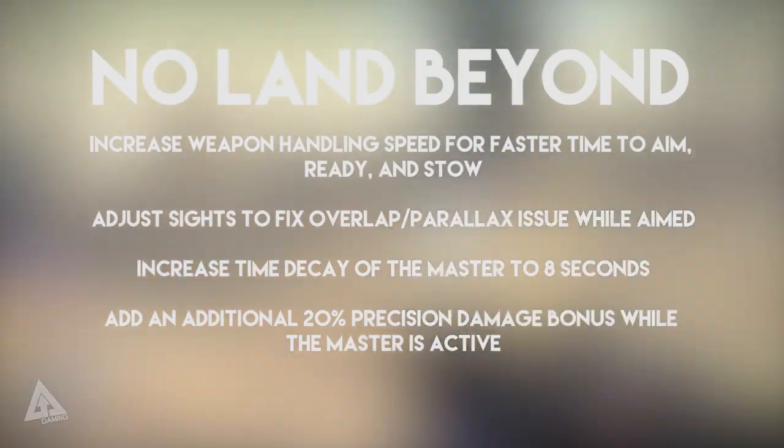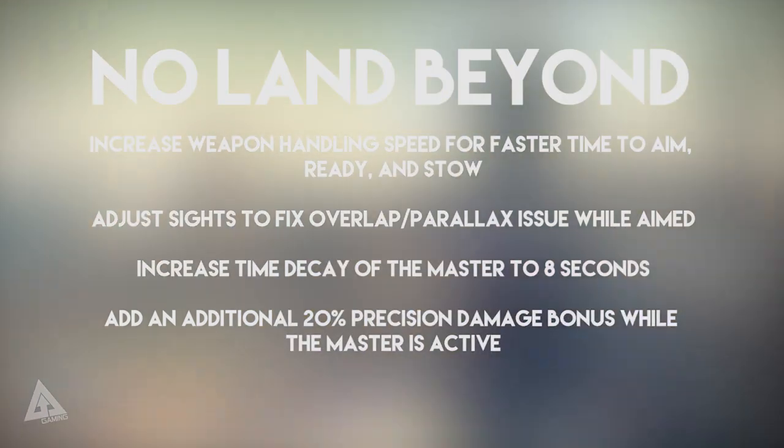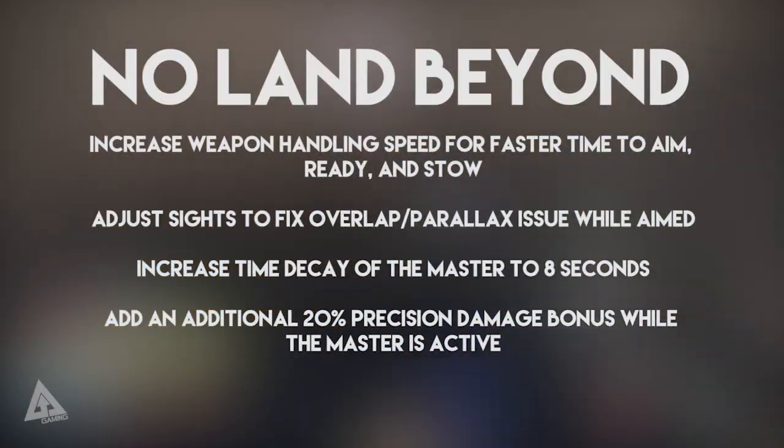Moving on to No Land Beyond — they've increased the weapon handling speed for faster time to aim, ready, and stow. They've adjusted the sights to fix the overlap and parallax issue while aimed. They've increased the time decay of the Mulligan perk to 8 seconds, and there's an additional 20% precision damage bonus while the Mulligan is active.